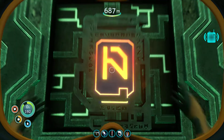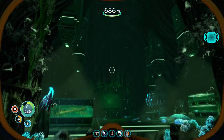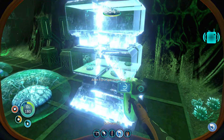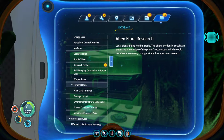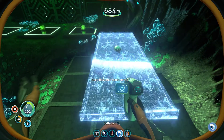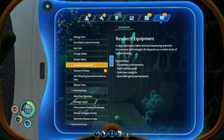Let's insert the orange tablet. Now let's look what's in here. Alien flora specimen case - local plants being held in stasis. The alien evidently sought extensive knowledge of the plant's ecosystem, which would have been necessary to support any live specimen research. Alien research equipment - a large laboratory table and accompanying scanners and computer technologies far beyond our current level of understanding. Hypothesis: equipment maintenance, specimen analysis, specimen gene manipulation.